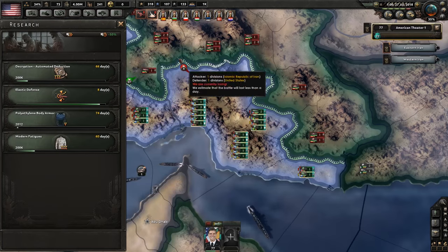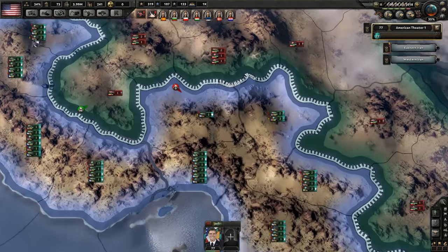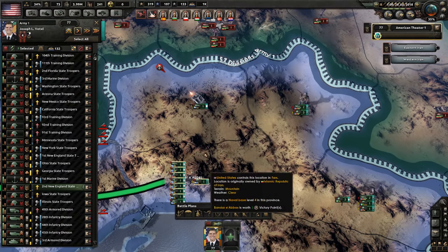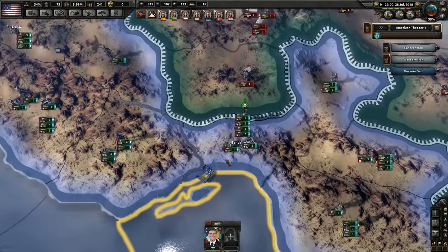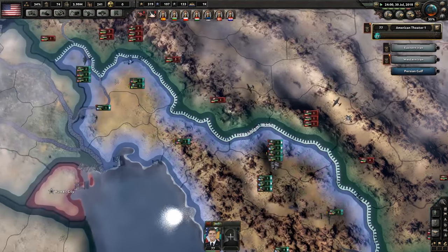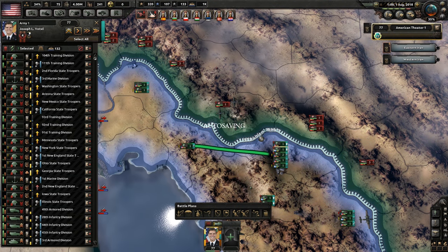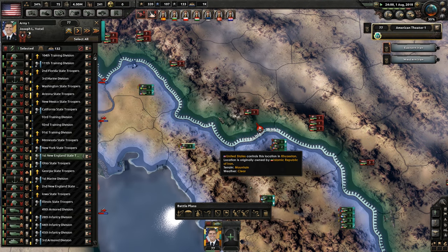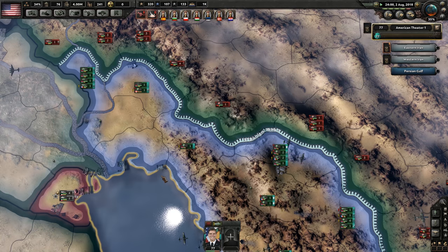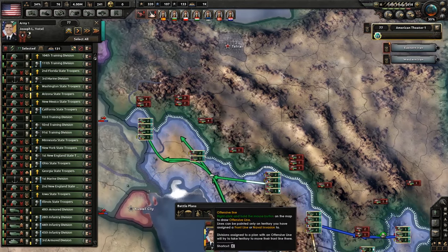Polyethylene body armor - doing it. Whoa, whoa, whoa, we're actually losing this one! Crap, quick - try and fight our way out of that one. New plan - offensive line, get yourself up to Tehran.